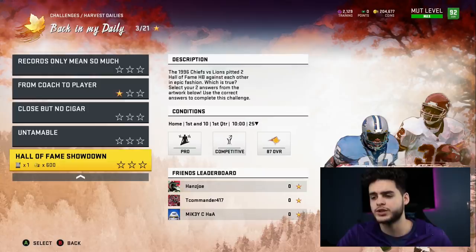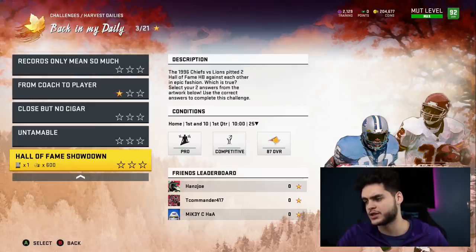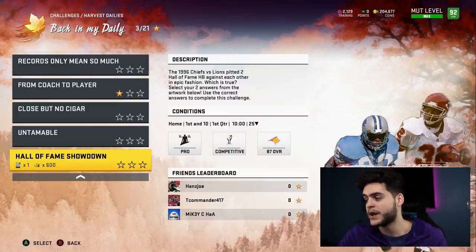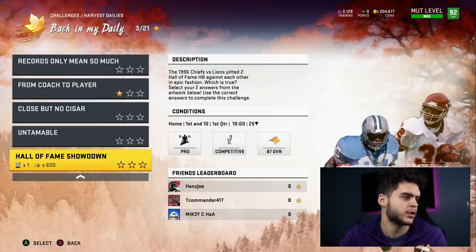Today's Hall of Fame Showdown: the 1996 Chiefs first lines pitted two Hall of Fame halfbacks against each other in epic fashion. Select your two answers from the artwork below. The options are: A) Marcus Allen ran for two-plus touchdowns, B) Barry Sanders busted out a 40-yard run, C) the Lions won the game, and D) Barry Sanders ran for three touchdowns. Starting with D — false, he had 77 yards and one rushing touchdown. C is also false — the Lions lost 24 to 28.